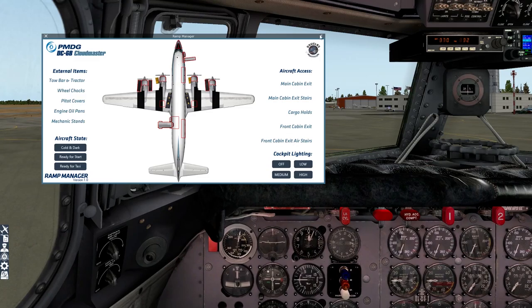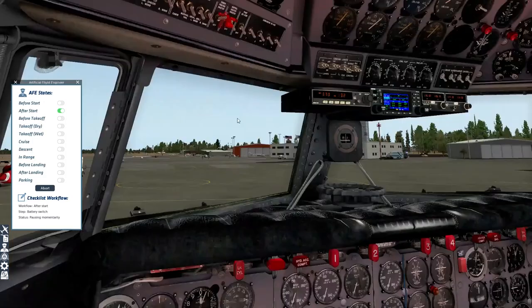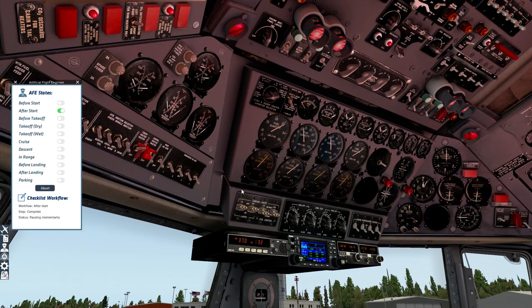Now let's involve the AFE a little more. We'll bring him up and say 'after start.' He runs through: boost pumps off, battery switch to plane battery, generators and inverters checked and on, emergency lights armed, ground power removed. After start checks complete. And we're good to go.